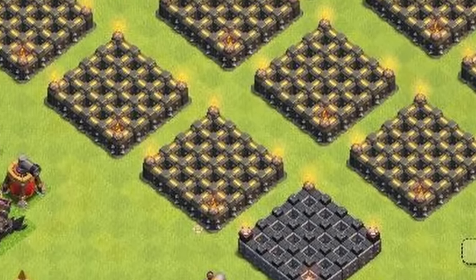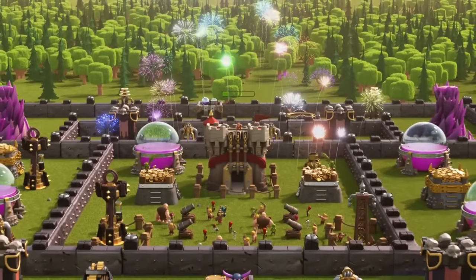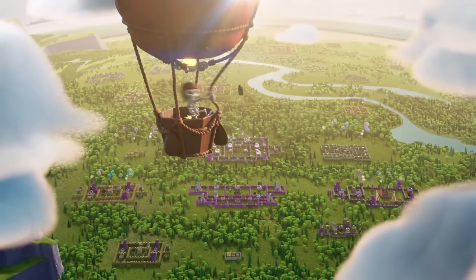Supercell would also regularly add more walls into the game at almost every town hall level to try and make them more important, by making players come up with different designs that could protect more things on the inside of their bases.